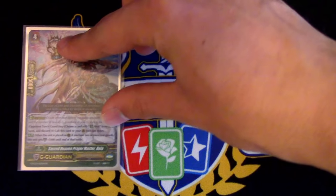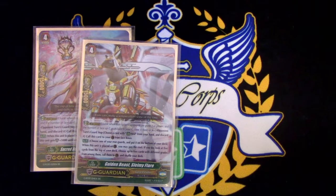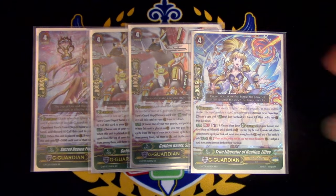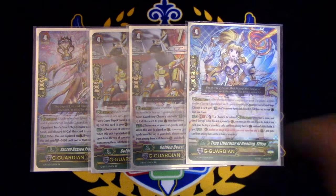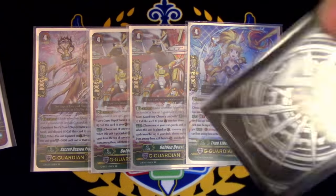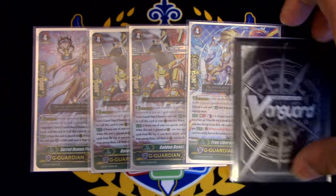G-Guardians: one Rhea, mostly for flip fodder but also a free 5k if I have two rear guards. Two Slammy Flares for a potential 41k shield. And one Elise for getting to GB3 faster, filling up the G-Zone faster for Ultima, and being able to get a card from my deck back to my field for intercept skills. Another thing you can do: take out a Glorious Raining for another G-Guardian, and put in Scourge Point or Radiant Sword Gurgut. It's up to you.